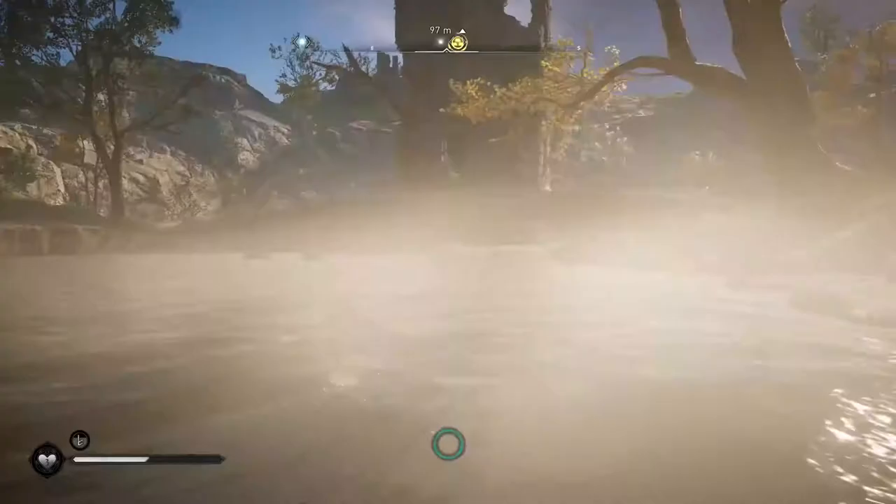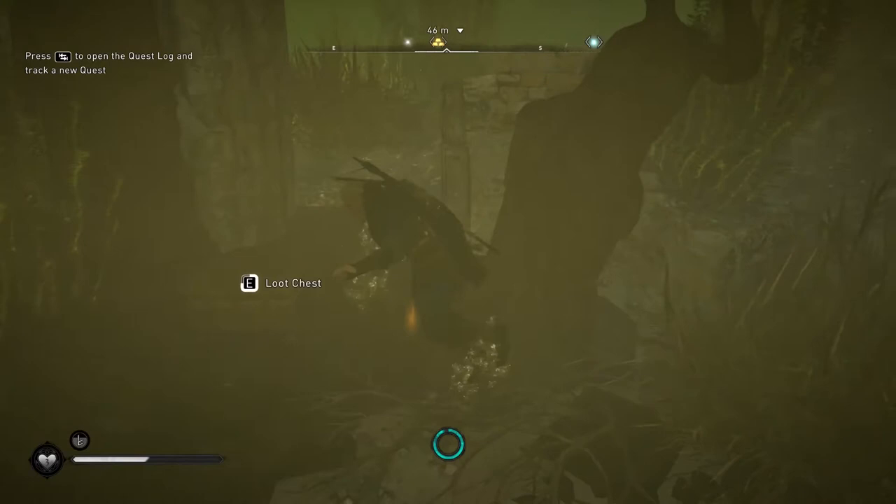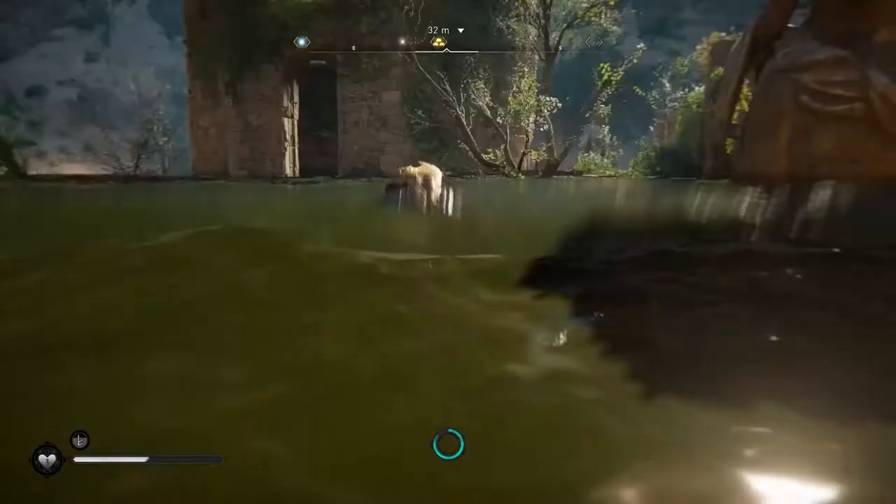Then get out from the waterfall area and collect the other two chests. The first is easy enough to find, considering it is underwater between two massive statues. Then, swimming towards the ingot chest, you will find a rounded structure.